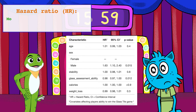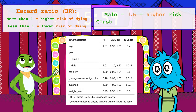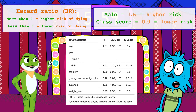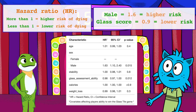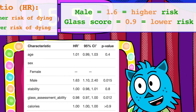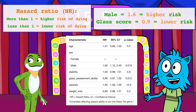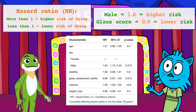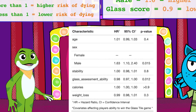Based on these results, it looks like being a male is associated with having a greater risk or hazard of dying. On the other hand, having a higher glass assessment score is inversely associated with death. This means that players who are able to distinguish between regular glass and tempered glass have better chances of surviving. That makes complete sense, Teddy.